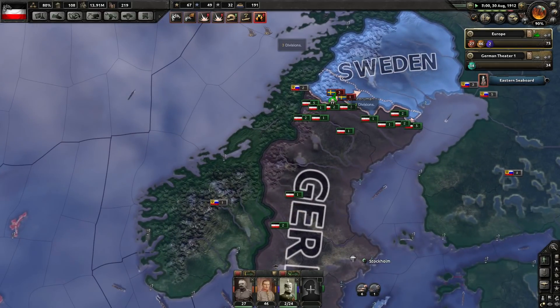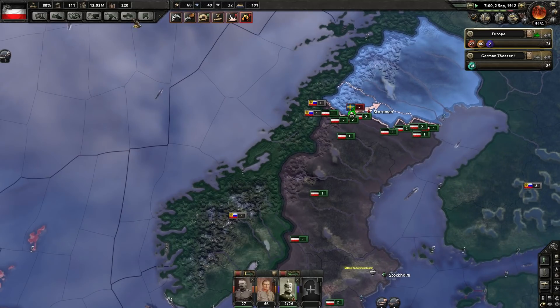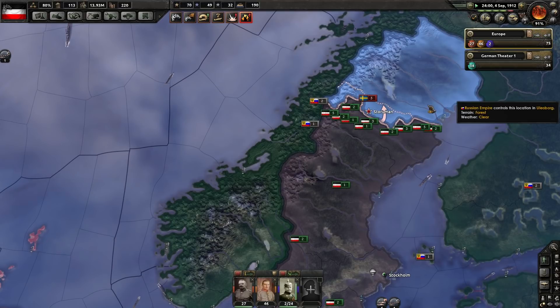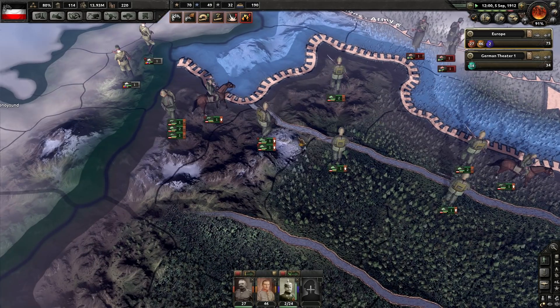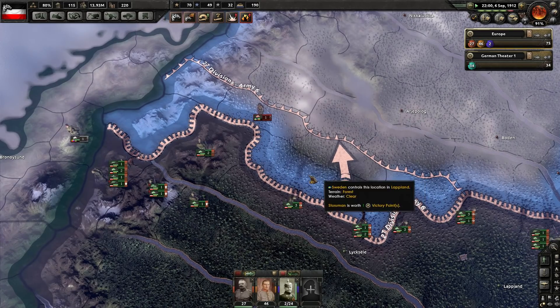The Swedes are dead — 3,000 Germans to 62,000 Swedes. Ouch. Good resistance there Sweden, you tried. Now all the Germans have to do is walk in there. And Bhutan finally decided to fall — about damn time. I assume they're at war with Nepal now. Let's see how this war goes — is this another one that's going to take about 20 years?